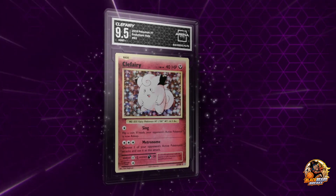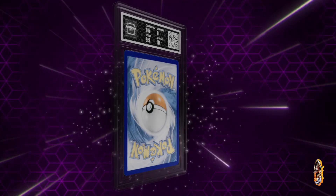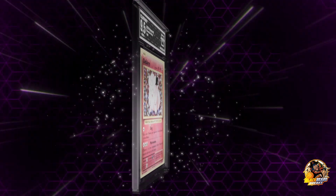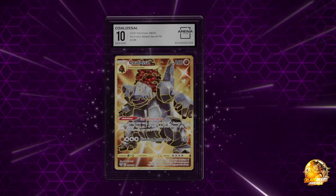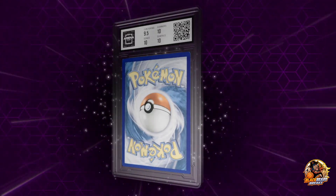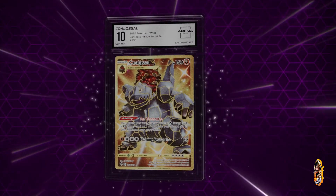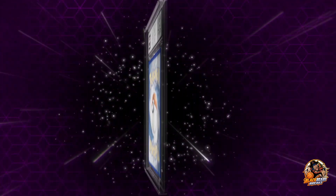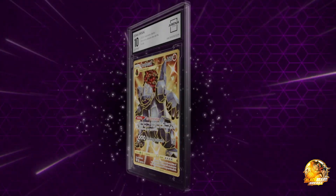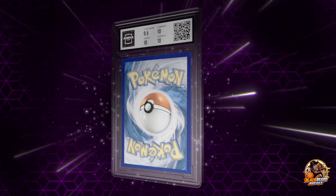Clefairy — I can't say the name right. This gets pretty high scores, at least a 9.5. Then a 2016 Pokemon XY — I don't play Pokemon so I can't say much about the characters. Of course, Evolutions holo. And Darkness of Blaze — that must be the series it comes from. Again, I don't know much about Pokemon, so that is a 2020 Pokemon SWSH, whatever that stands for.